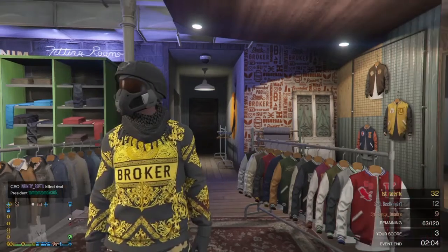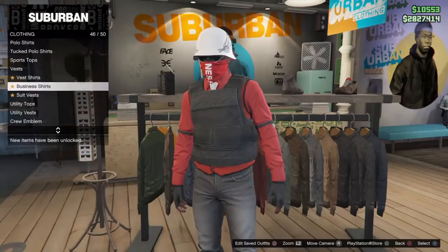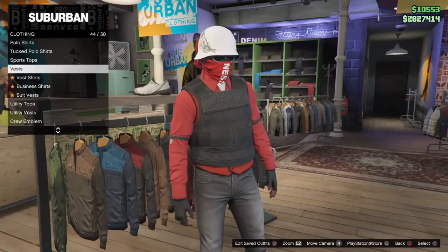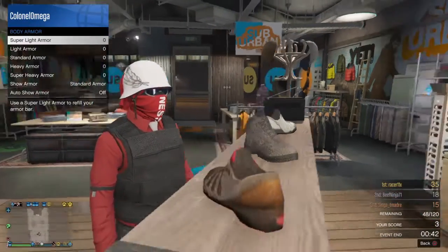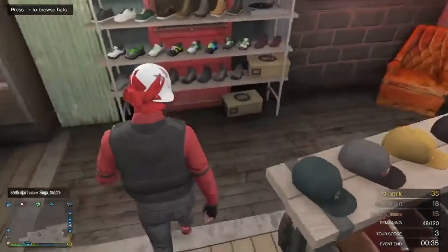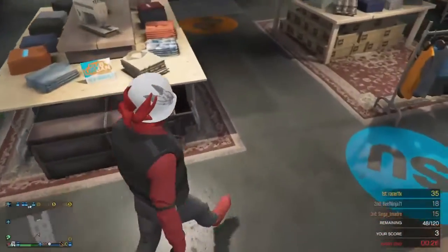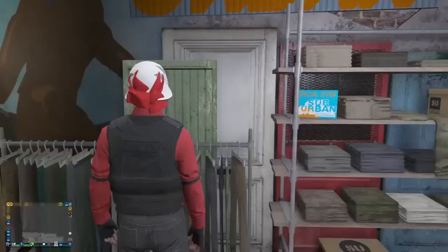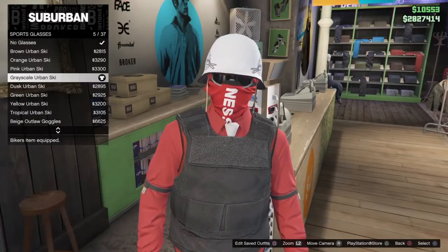The third outfit is called 'Red Riot' — this one gets fun. I customized it a bit. First, get the red vest and the red long fleece, then get the standard armor because it looks nice with it. Go to shoes and get the cherry plain high tops. For pants, go to jeans and get the gray fitted jeans. For glasses, go to the sports glasses section and get the grayscale glasses.